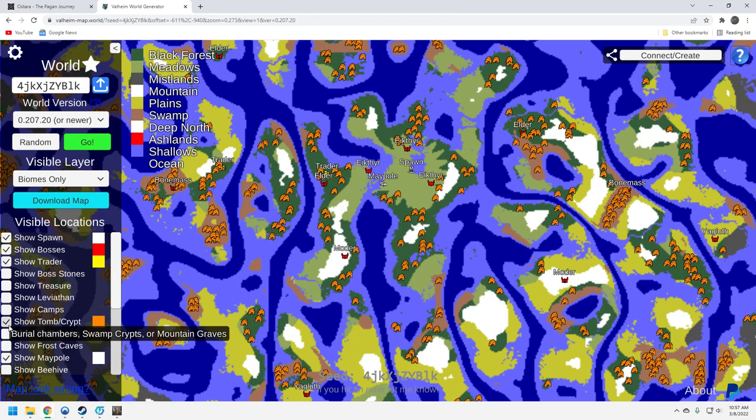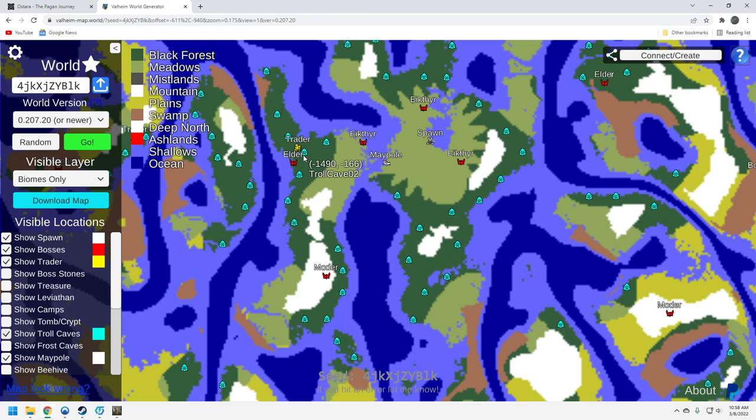Troll caves — I like the troll caves because I can set up a nice port. I would put one right here so I can get to the trader easily and the Elder easily. They're great: you clear them out, enclose the entrance, put a portal right in there and a bed if you want, and they'll fit. It'll serve you well — definitely a great structure to use for quick travel to the trader if it's close, and this one's fairly close.